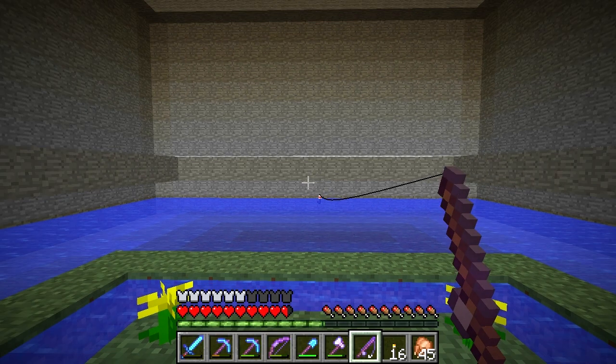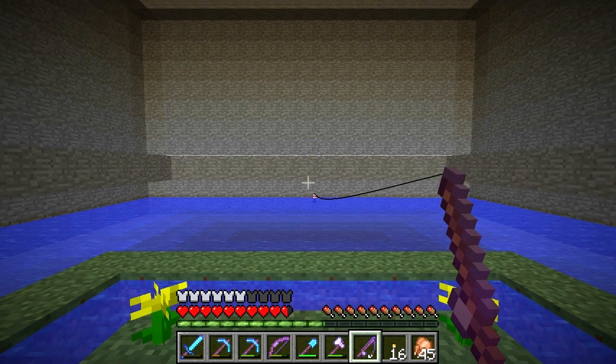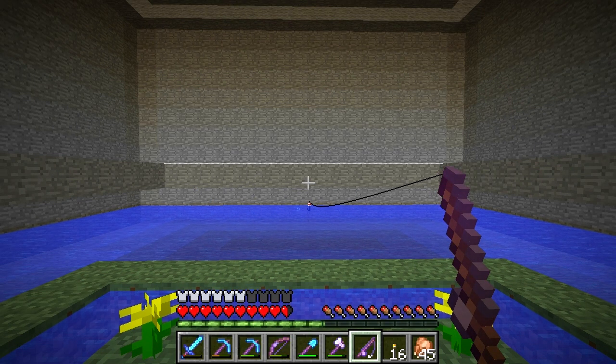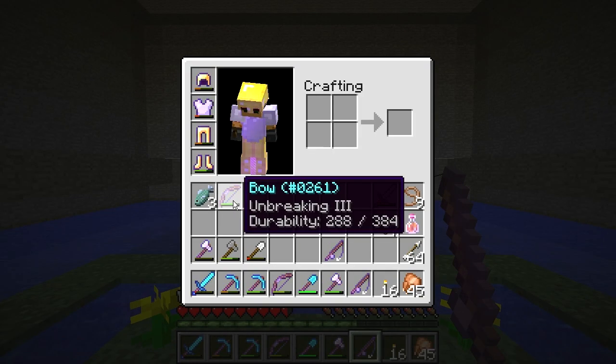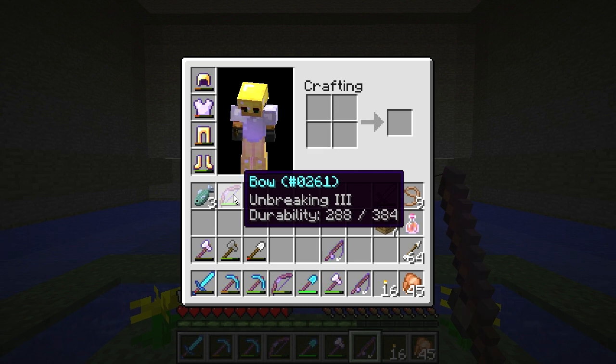There are a few things I'd really like to get out of fishing. One is lily pads; I want lily pads, name tags, and honestly Unbreaking III bows would be amazing. Unbreaking III on a bow is very rare — that's worth multiple diamonds, worth a lot. That's an amazing find.